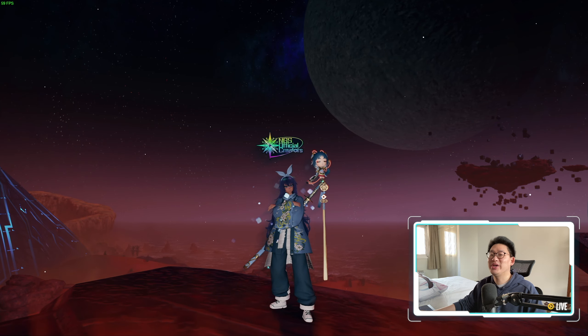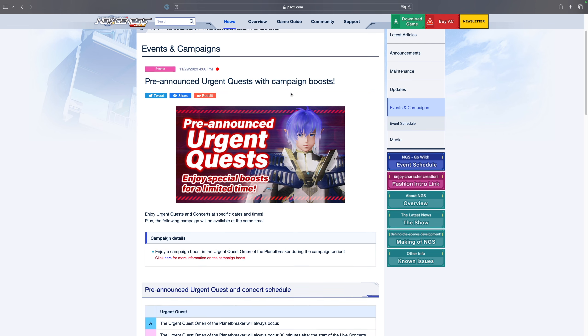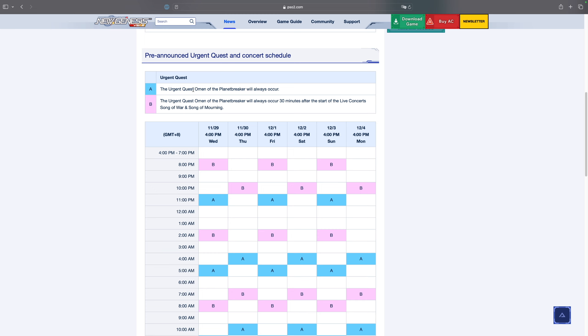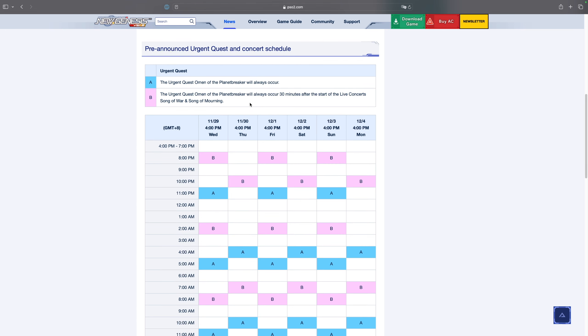Sega is really trying to entice us to play this week because they gave us an urgent quest schedule. Under events and campaigns, there are pre-announced urgent quests with a campaign boost. Every single urgent quest here is going to be Omen of the Planet Breaker — that's where you get your Flugelguard. They really want to encourage you to take full advantage of this extra RDR boost. Personally I still think RDR is a lie, since it still took me 321 runs. That said, it is above average since you're supposed to hit around 460 runs, so I'm happy I didn't have to go all the way to that number.